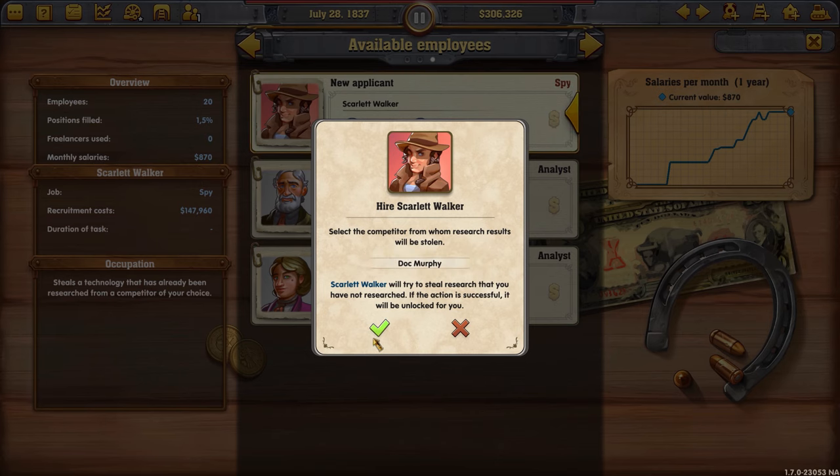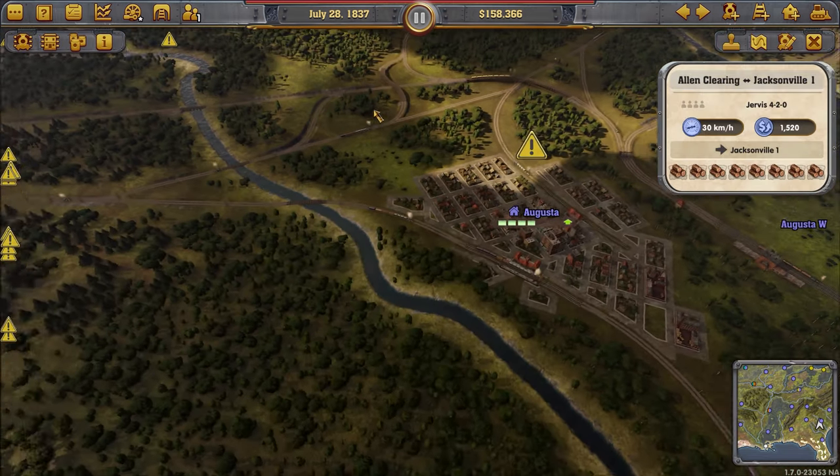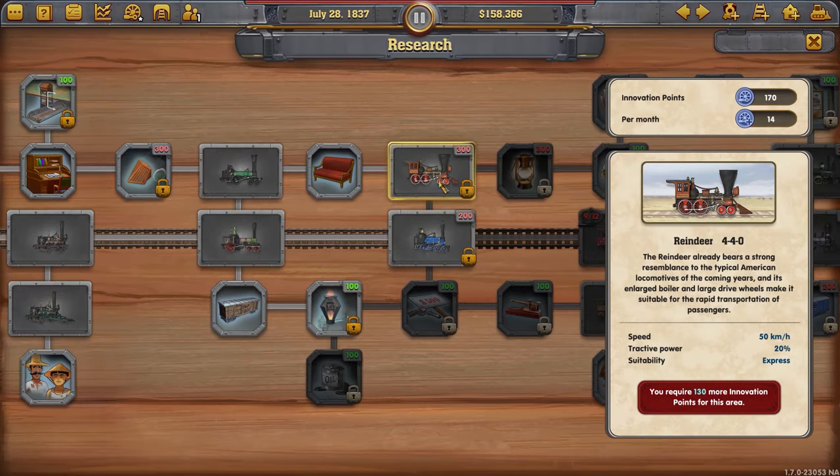Oh look, I got a spy — I think that's one of the most useful ones you can get because they can potentially give you a lot of research points. And I'm pretty close to unlocking my first freight engine, which will speed things up.